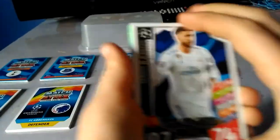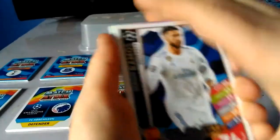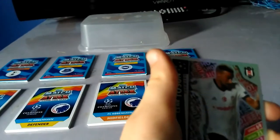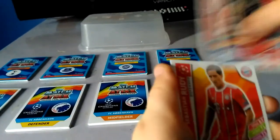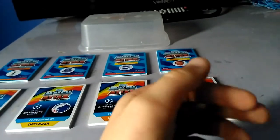Feel free to take the codes. We've got Sergio Ramos UCL All-Star 11 and Neuer, who is a brilliant base card.